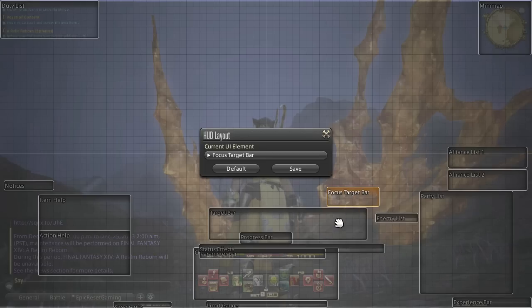Just to the right of that, because the target's target information is shown to the right of this box, I have the enemy list right there. This shows all the enemies attacking you or that you're attacking, and it also shows your aggro icon. To the right of the enemy list I have the party list — the main reason I moved it from the upper left to the lower right is because the party list shows aggro meters within each class icon.